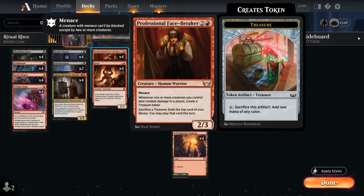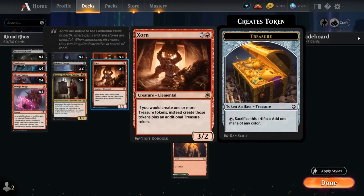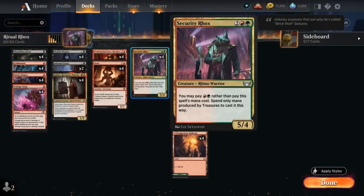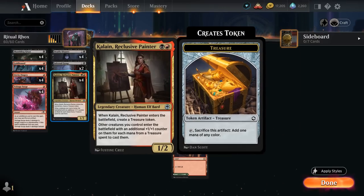The Facebreaker can provide a ton of card advantage and can also set up our Security Rocks. Especially alongside Zorn — a 3/2 saying if we would create one or more treasure tokens, instead create those tokens plus an additional treasure token. We also have 4 copies of Sticky Fingers, an enchantment aura making our creatures gain Menace. When that creature deals combat damage to a player we create another treasure token, and when the enchanted creature dies we also draw a card. So Sticky Fingers on our Security Rocks gives it Menace — another way to get around chump blockers and keep our treasures flowing into card advantage with Facebreaker or extra +1/+1 counters with Kalain.